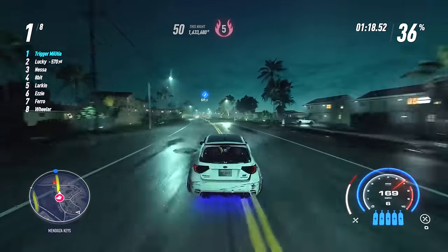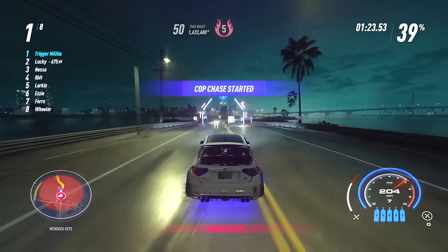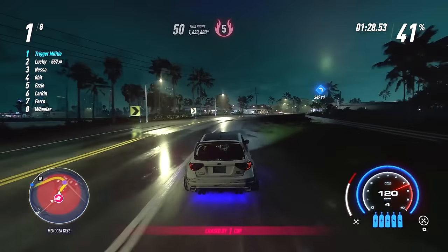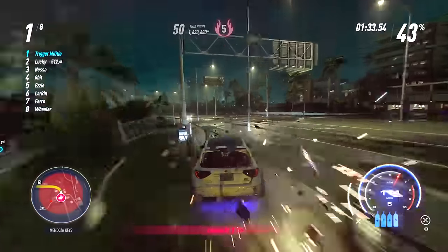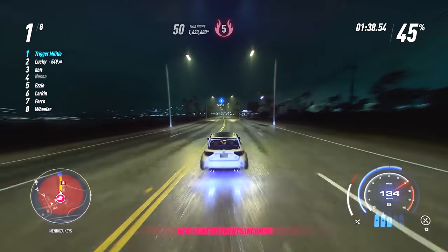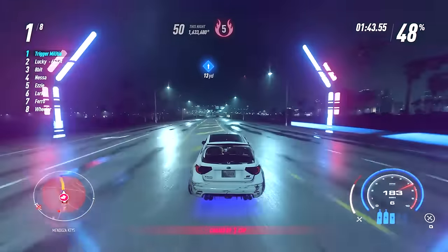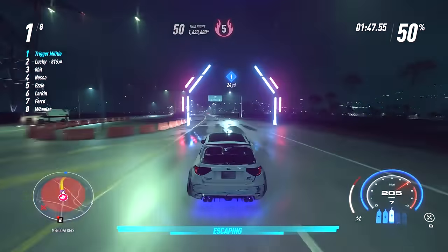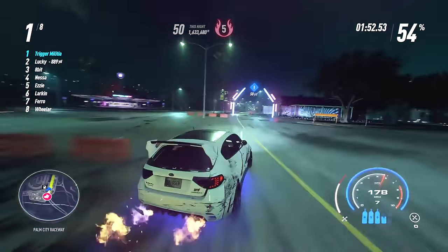Also, cop cars do way more damage than regular traffic cars. Barriers, walls, and buildings also do way more damage than regular traffic cars. So when you're running from the cops or racing with a police presence, choose to hit a moving car before you choose to run into a building or hit a cop car. Your car will take a lot less damage, allowing you to either finish the race or run from the cops faster. If you have the option between hitting a cop car, a regular civilian car, and a wall or barrier — choose the regular civilian car.